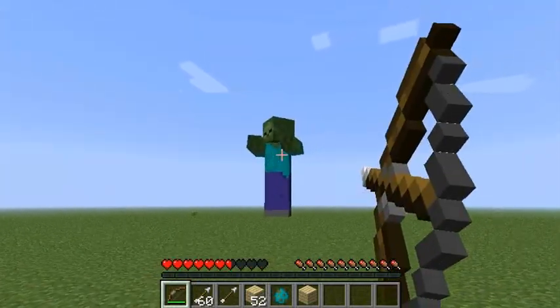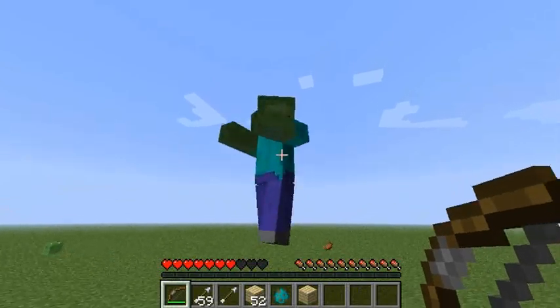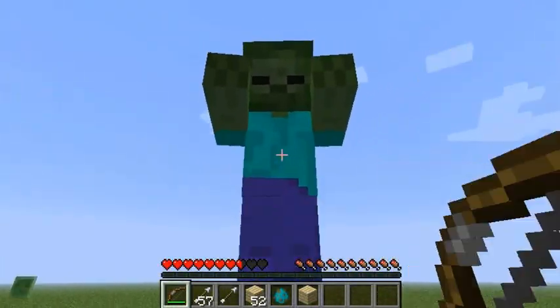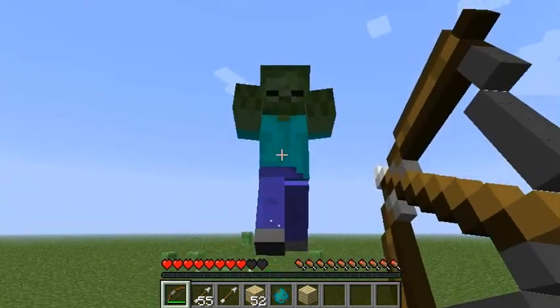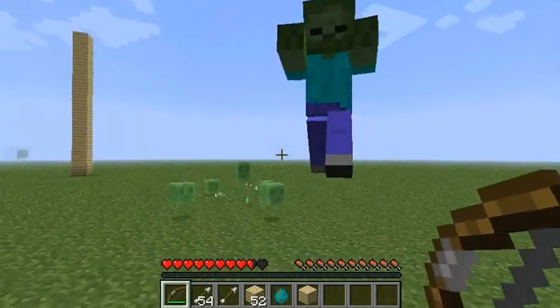Giants aren't supposed to make noise - or rather, they make the same noise as a human. There's no idling noise. They appear to make no noise at all except when being hit. They are about 12 blocks tall.